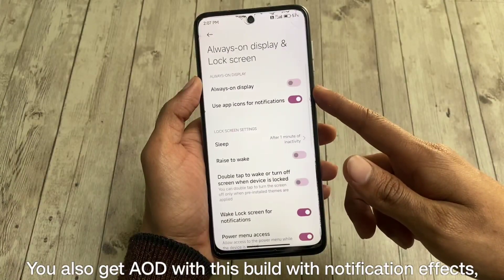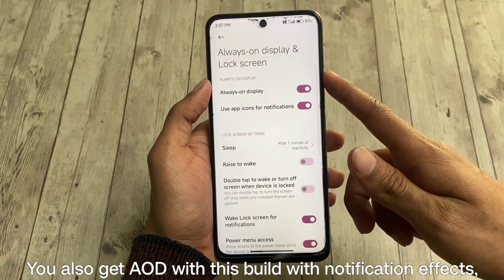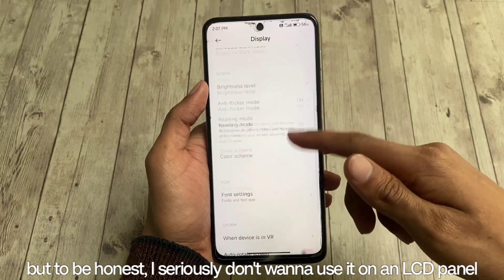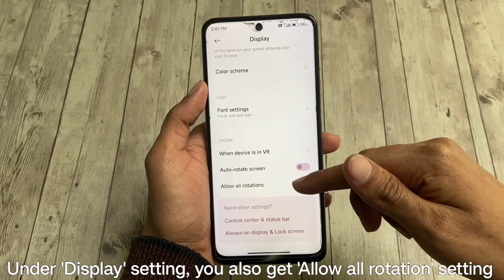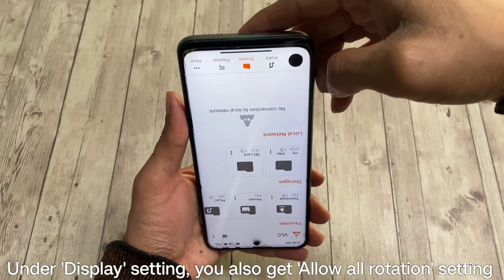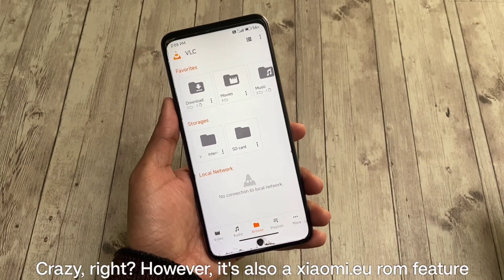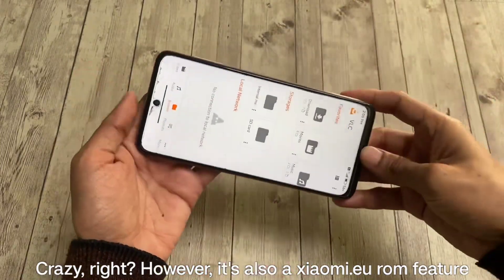You also get always-on display with this build with notification effects, but to be honest, I seriously don't want to use it on an LCD panel. Under display settings, you also get an allow-all-rotation setting which allows you to rotate the screen upside down — crazy, right? However, it's also a Xiaomi EU ROM feature.